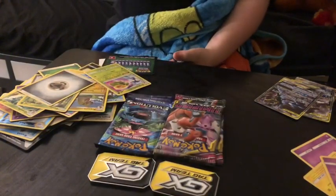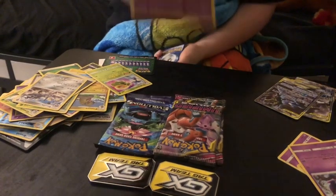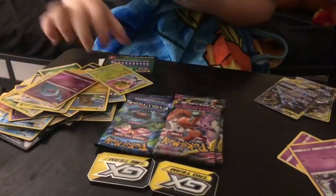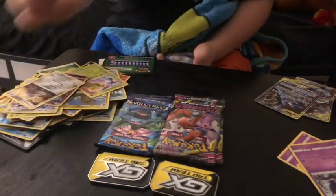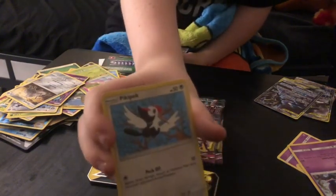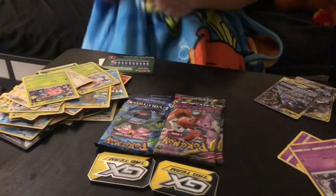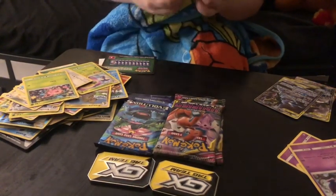I think that's a reverse holo — I'm not really good at telling holos from reverse holos. Wobbuffet. Durant. Pikipek — or however you want to call it. Hoppip. We've gotten the full evolution line of Hoppip, Skiploom, and Jumpluff. Another Eevee and another Hoppip.